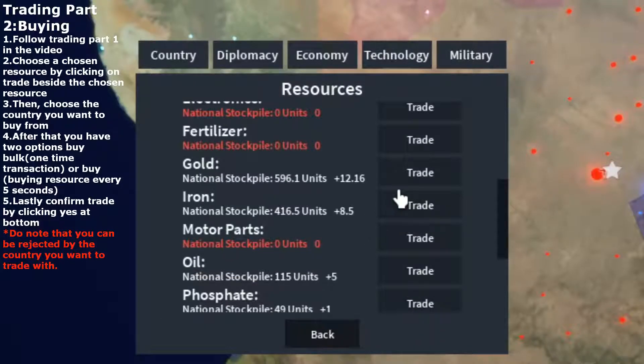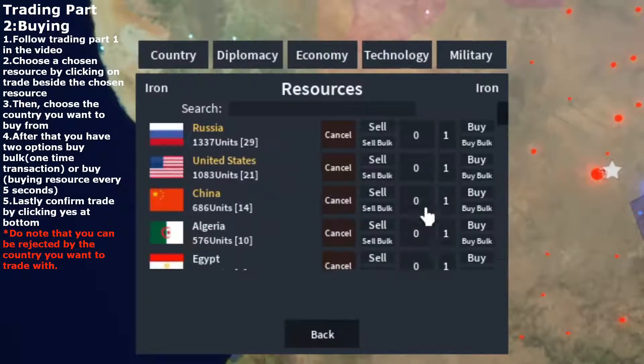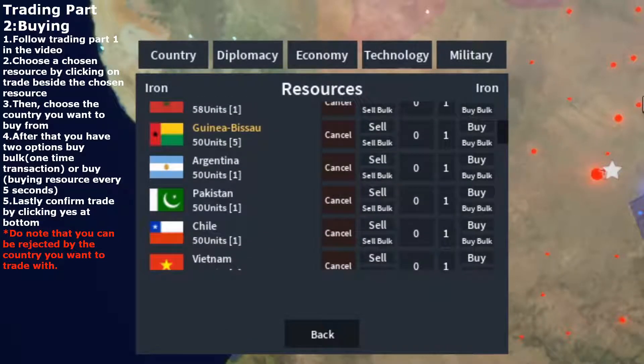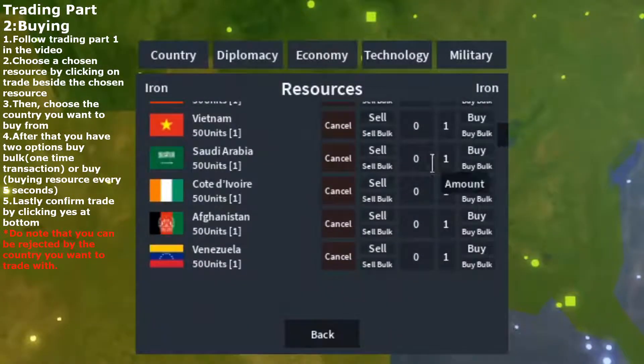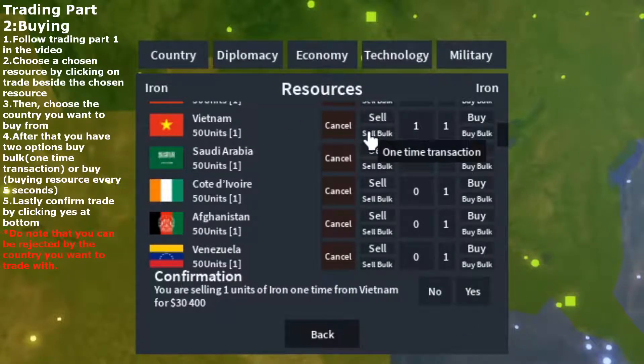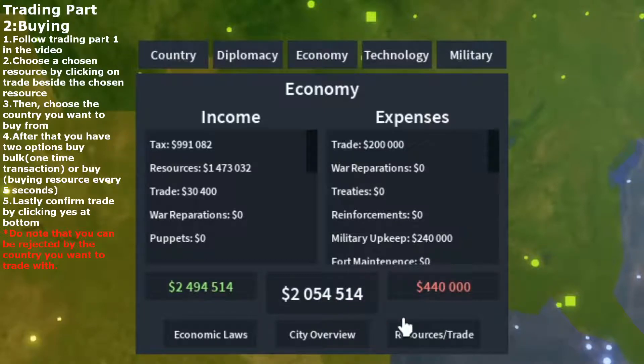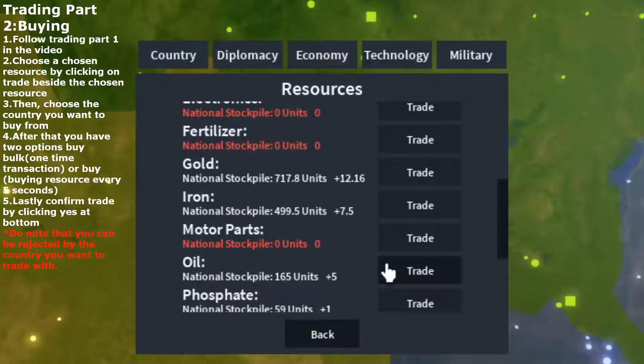Next, we're going to teach you how to sell. Choose a resource like iron — we're going to try to trade some iron. Usually you should try to sell it to bots. Bots are basically countries that have no players playing on them. Is anyone playing Vietnam? Nobody's playing Vietnam. We're going to try to sell 1 unit of iron to Vietnam. You can sell bulk — a one-time transaction — and sell every 5 days. Let's try to sell it. As you can see, we made a profit of 30k. Now this should increase — it becomes 54k. And our iron was just now at plus 8, around 8.5. Now we've traded 1 unit of iron.